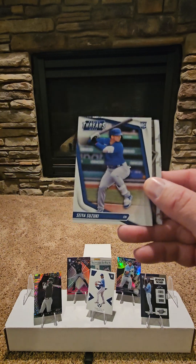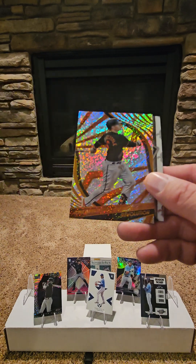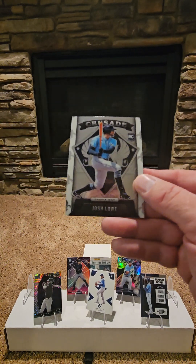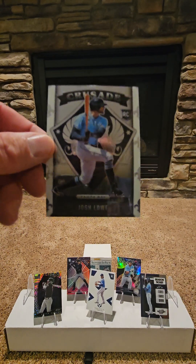Two more packs. Riley Adams Rookie. Seiya Suzuki. We've got a Ryan Mountcastle Revolutions. And a Josh Lowe Crusade.